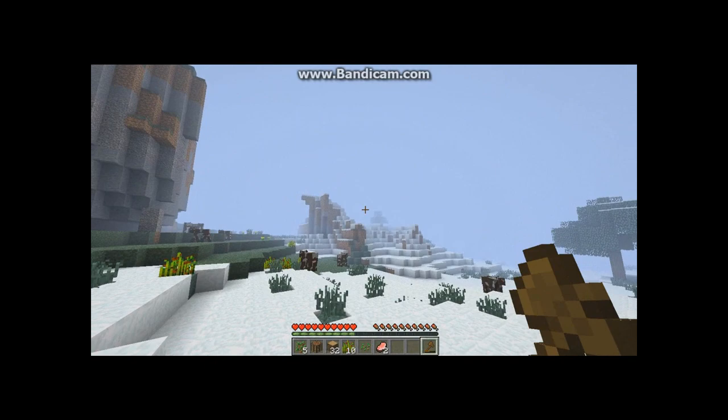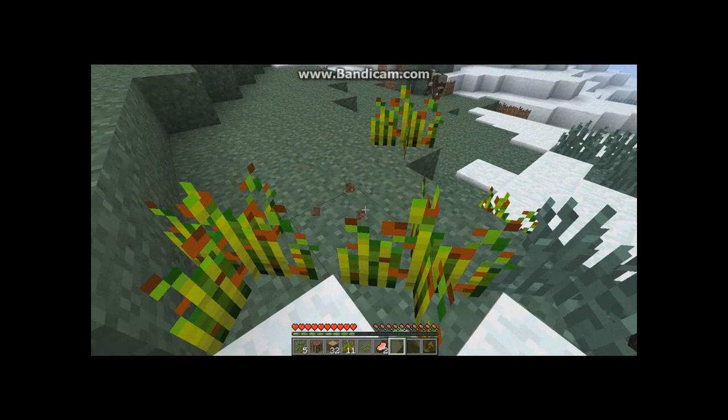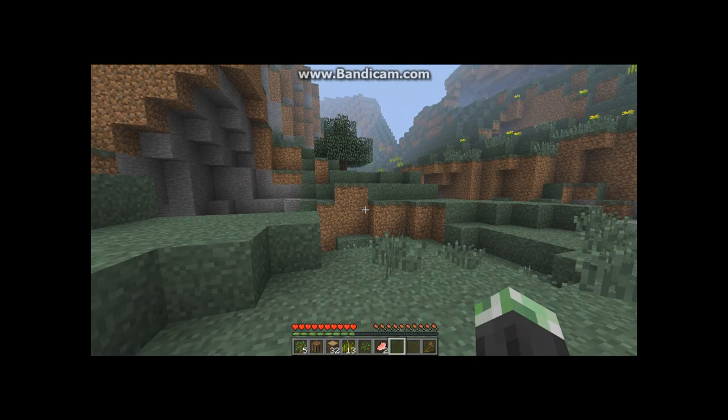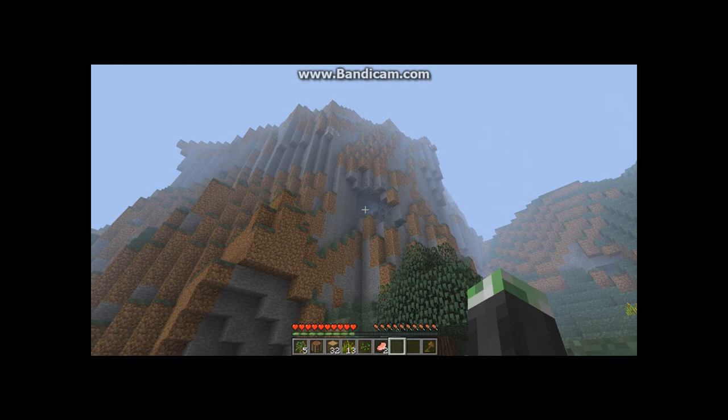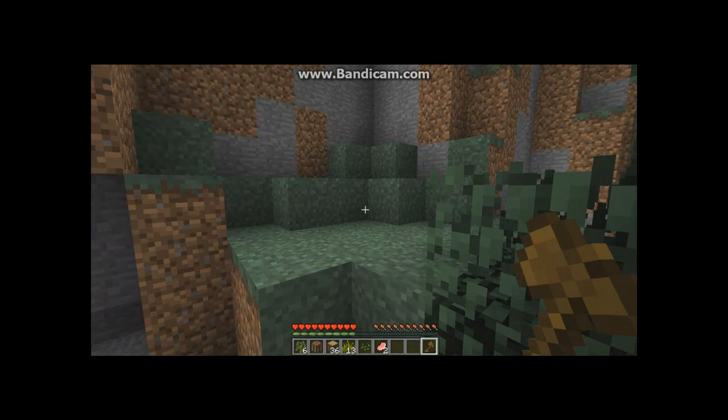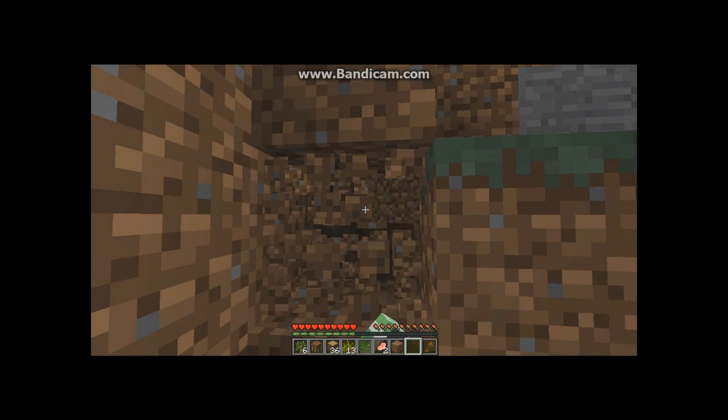This seed, which I'll have in the description, is something I found in a world I was just randomly playing. It has tons of cave systems and so many nice places to live. I've looked over a few and that cave is the best I've found. There's some salt up there — we'll probably get that soon. This cave up here is probably the best I've seen. Don't yell at me for using my axe — I'm just building a short staircase up to the cave.